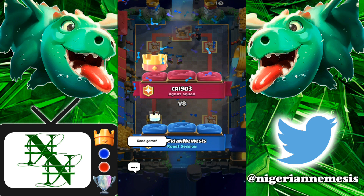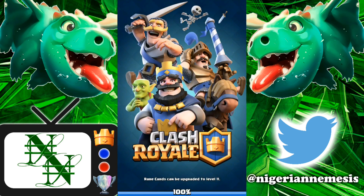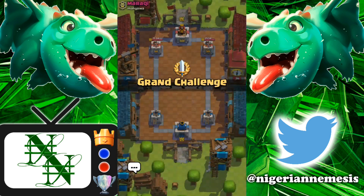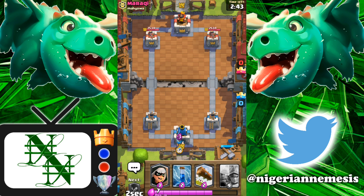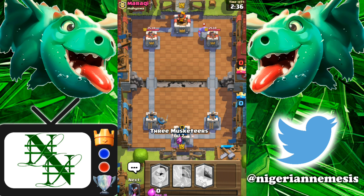If you can get two pumps down and get into double Elixir time while keeping the lead, you are in great shape. We are now sitting at six and two. I am no pro at using the 3 Musketeers, but I am finding it so easy right now to secure wins even at this point in Grand Challenges. You can probably play this on the ladder, but you have to make sure your cards are at even level — otherwise you will get shredded by Fireballs taking out your Musketeers.